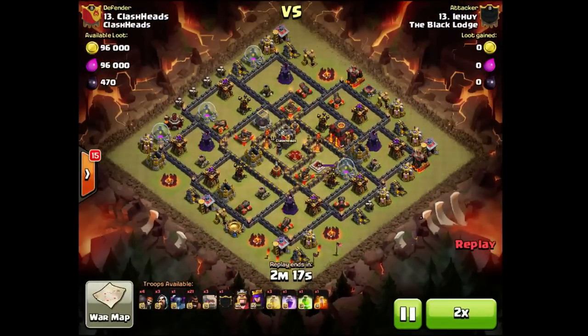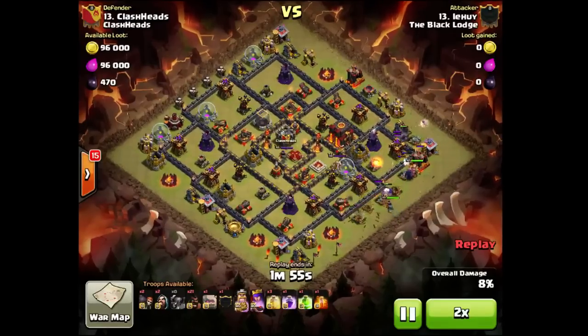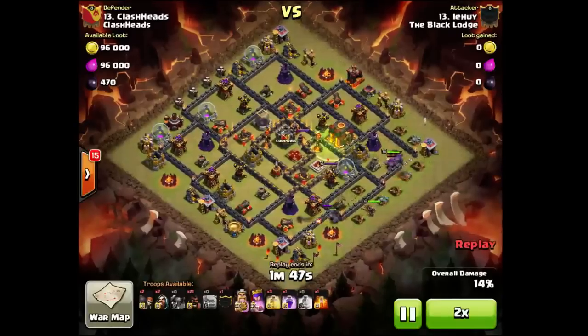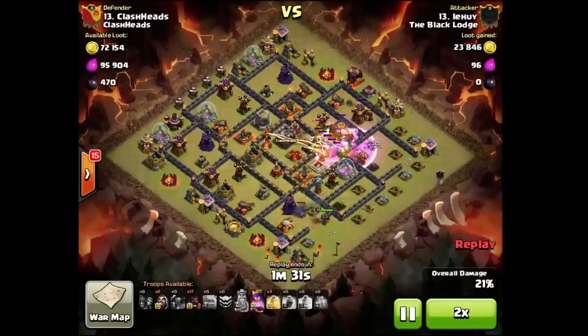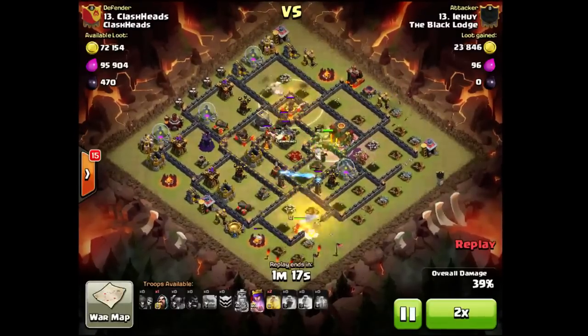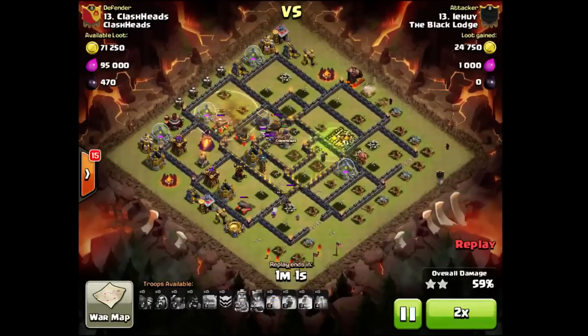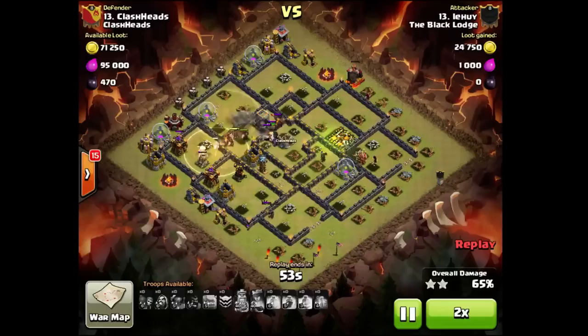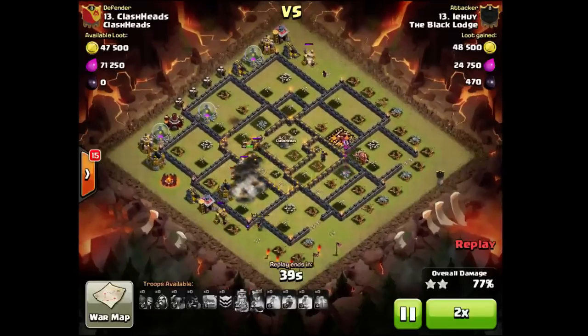We got Clashes defending against Lehui. I think this guy has a main in Art of War or Ruin Champs, I'm not sure which one — but as you can see he has a mini in the Black Lodge. We got Foxy in here with some similar attacks — sending his queen to take out one pocket compartment. Very very nice by Lehui. Good job.